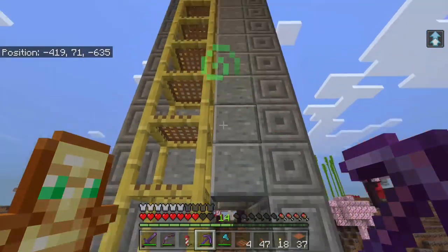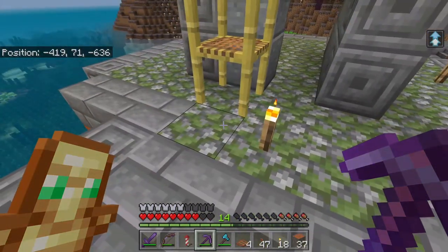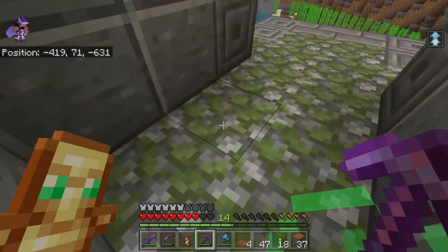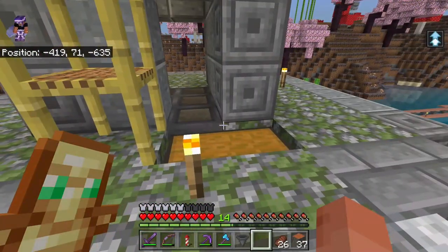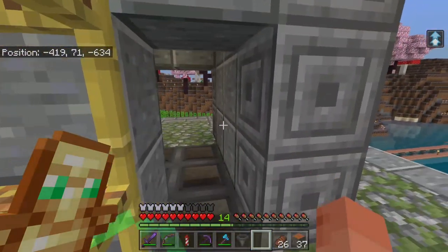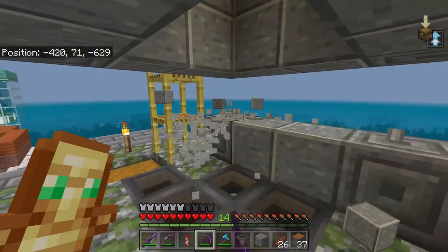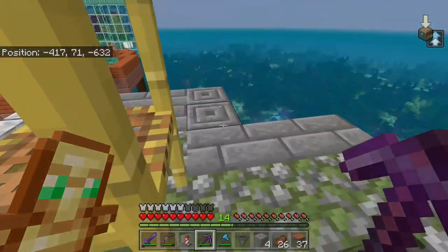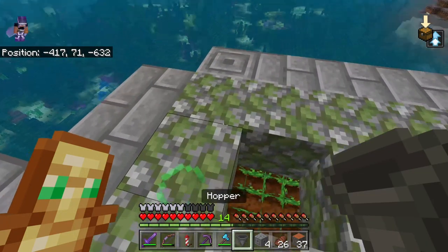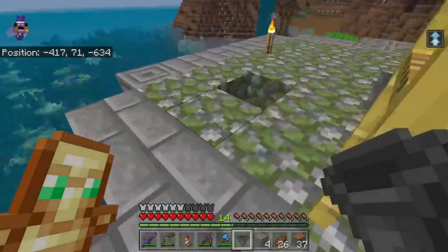Oh you know, this would be where the collection chamber is actually. We might have goofed. Oh no, we could always just have the collection chamber be part of the roof. Yeah, let's go get some hoppers. Then I can just cover this back up. Where did my master cobblestone just go? Did it really fall in there?